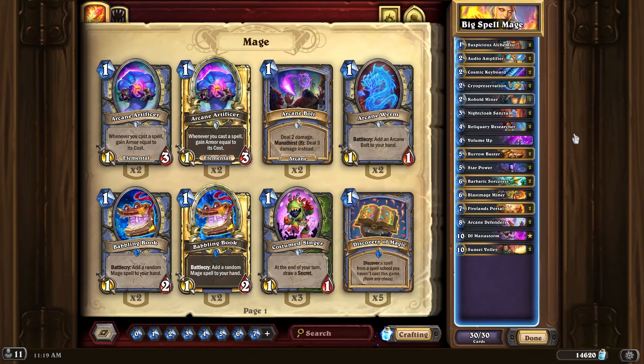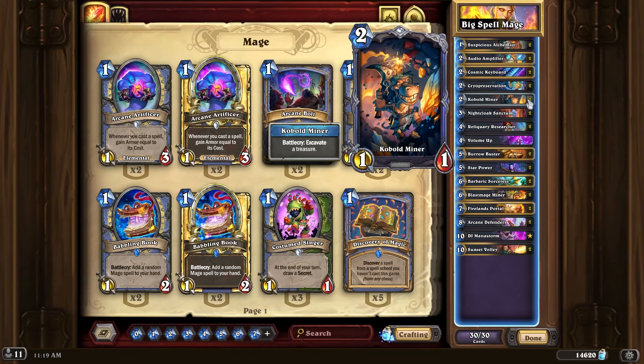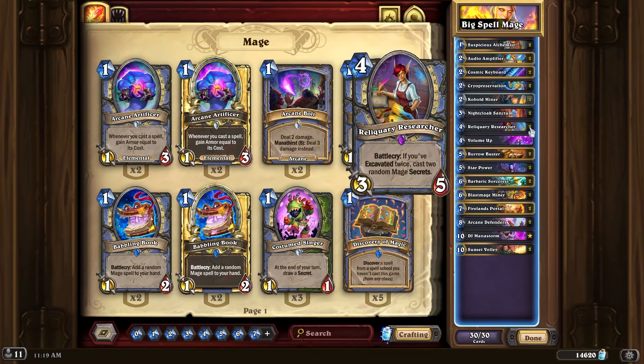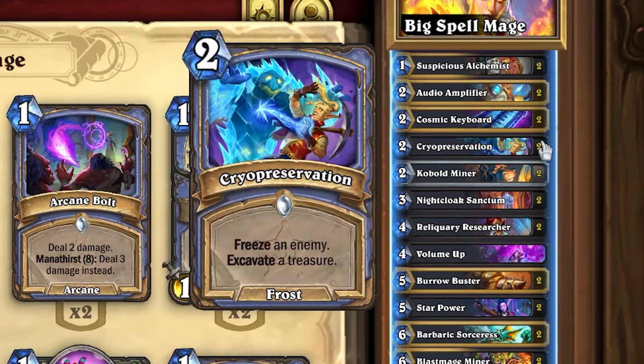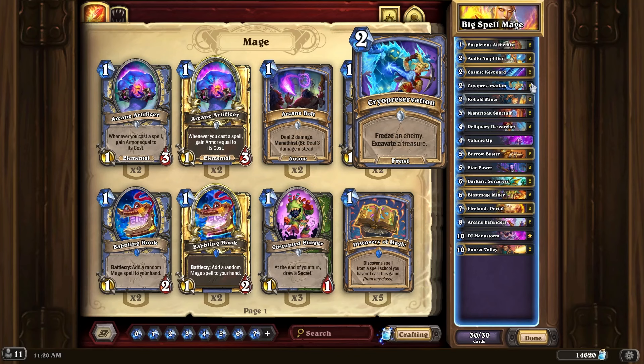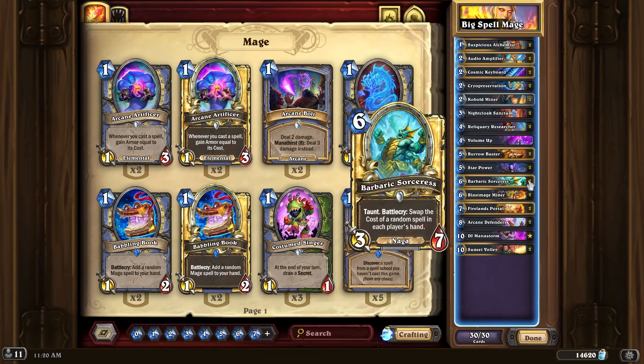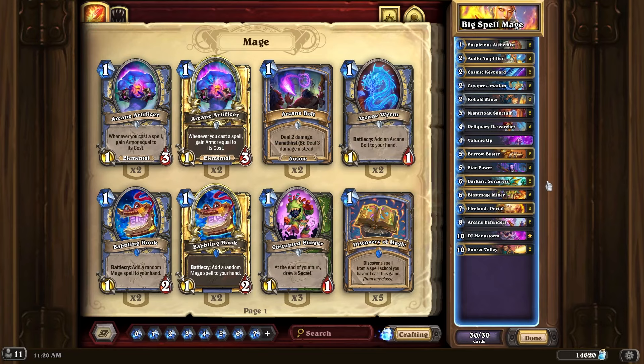We also have excavate stuff: Kobold Miner, Burrow Buster, Blast Mage Miner, and Reliquary Researcher. The one cheap spell we have is Cryo Preservation to help with excavates to get to the reward faster, and we can usually play it from hand before we get to Barbaric Sorceress so it doesn't mess with discounting our more expensive spells. That's the deck — it's been a lot of fun, so let's jump into it.